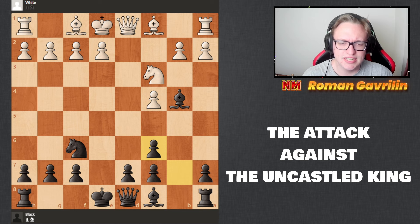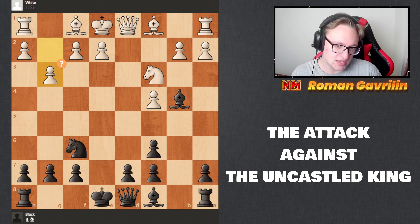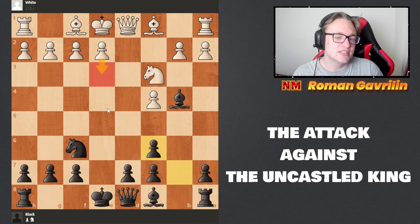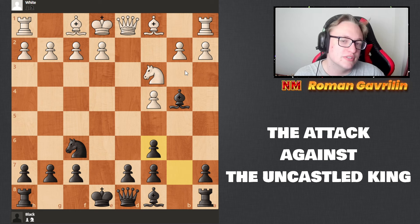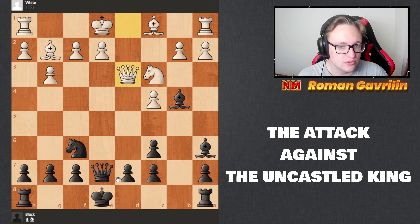After d4 bishop b4, d5 stakes, white played g3, which is a slight mistake. Something like e3 would be safer but a bit more passive. Maybe bishop f4 and then a3, or queen b3 right away hitting the bishop. Let's call g3 the mistake. Queen a7, bishop g2, and now black plays bishop a6, attacking the opponent's c4 pawn.